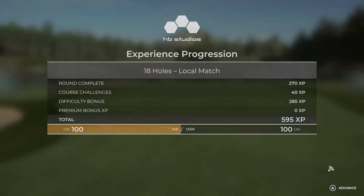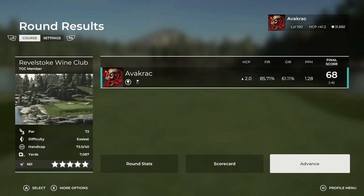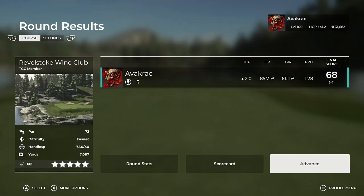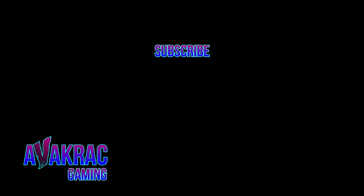Well, that was such a nice course — an absolute beautiful course. Revelstoke Wine Club, it's got quite a few players at the moment too, which is absolutely awesome. That was designed by Sluggilocks — that's how I'm going to say it anyway. Well done on the course, absolute cracker of a course, so very nice. If you do enjoy this, by all means smash that thumbs up, smash that subscribe, and I'll catch you later. I'm going to get a Panadol. Keep your balls out of the rough, everyone. Later.